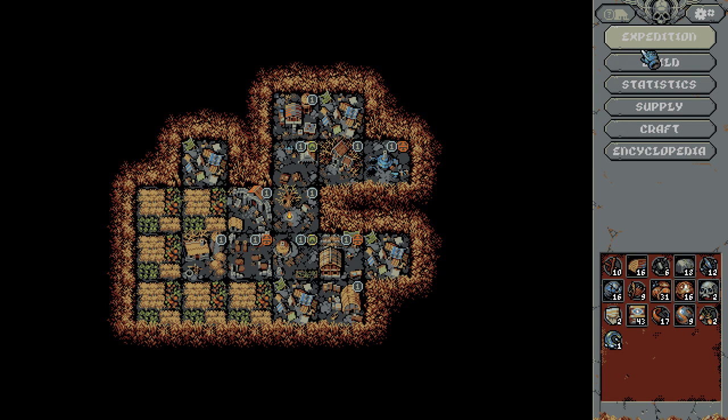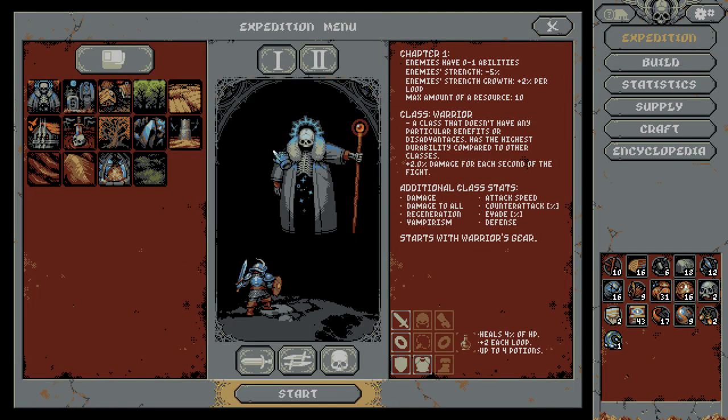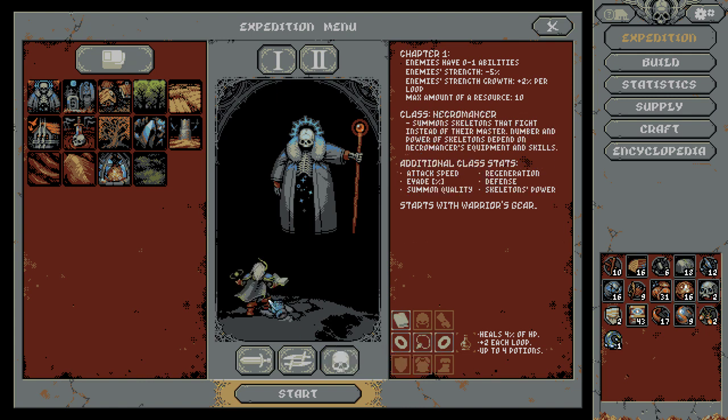Kitty got her vaccines today, so she's a little sleepy and needy. Hey Foxy — life's not good right now, probably the worst I've been in a while. But that said, we just unlocked the Necromancer, which is kind of cool. I want to try them out.